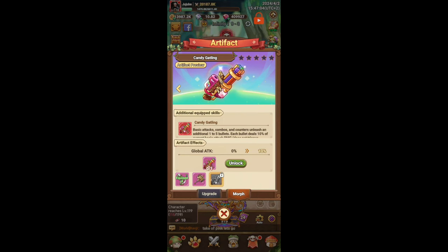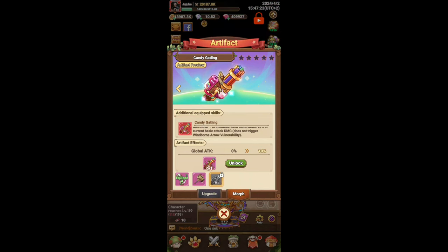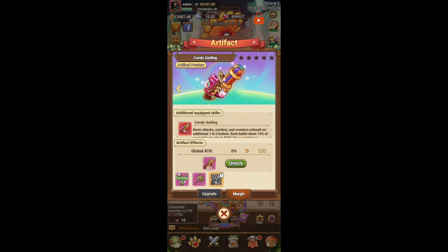Then we have Candy Gatling. Honestly this is a crazy artifact — really strong, especially for archers. Basic attacks, combos, and counters unleash an additional one to five bullets, each dealing 10% of current basic attack damage. If someone has this, it literally just looks like a machine gun going absolutely crazy. I think this is probably the most rounded and solid artifact overall — equally strong in PvE and PvP, and probably the best artifact for archers.